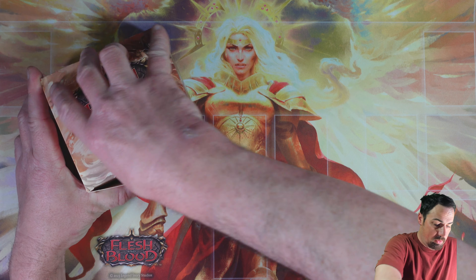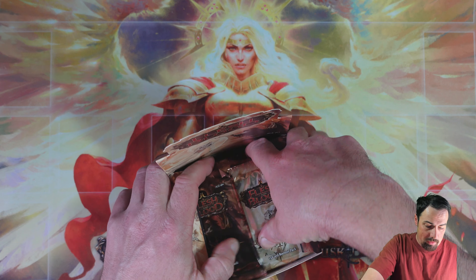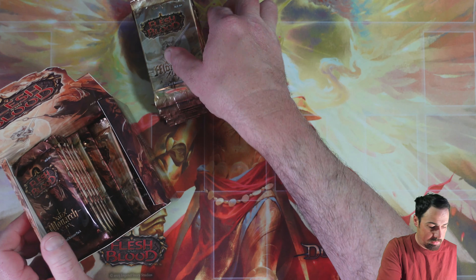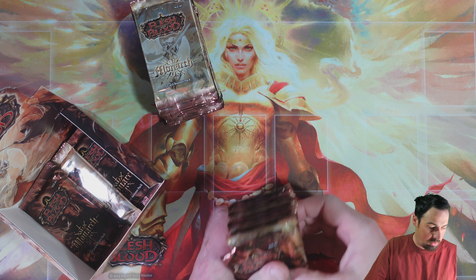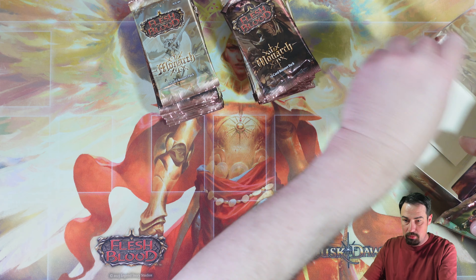I don't have a spare Monarch boss to use for the commons, so we're going to have to open it up. We've got a display of our Monarch First Edition stuff. Some of you may or may not remember that there are some packs that tend to have a bit of openness there, so we're just going to have to pull them out. That looks pretty good so far and I'll have to use this one for our common box.